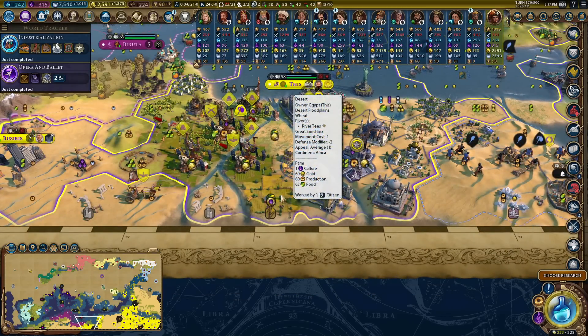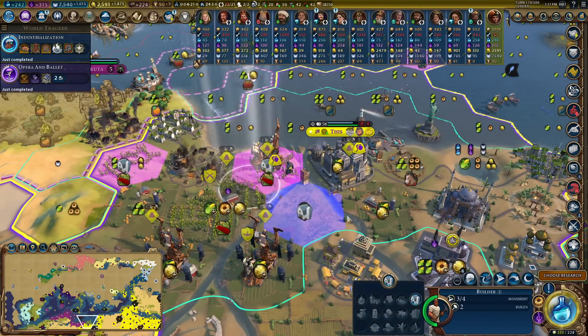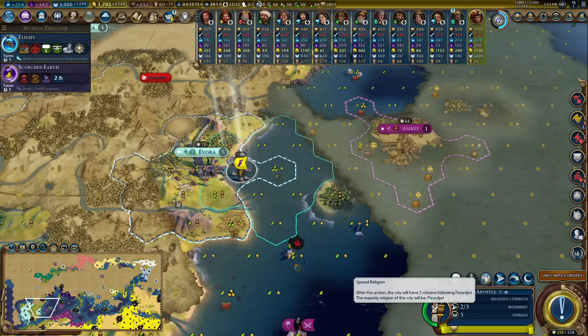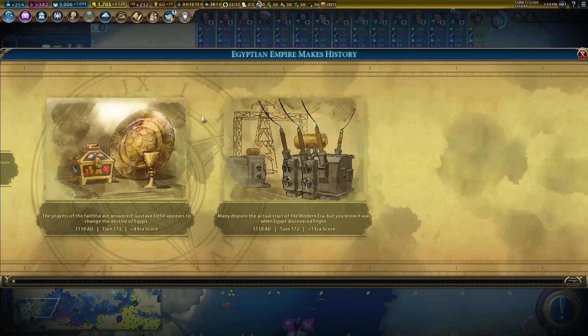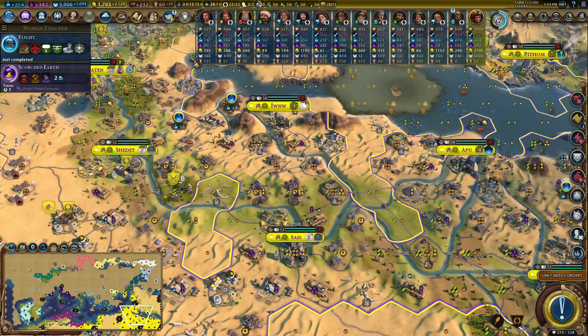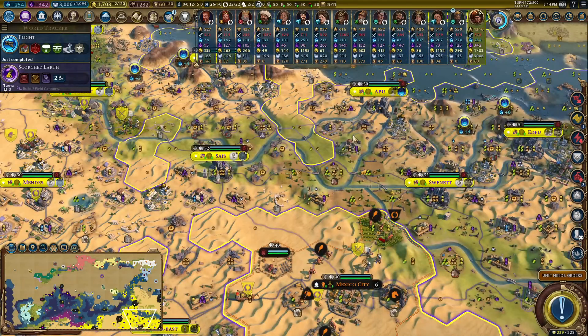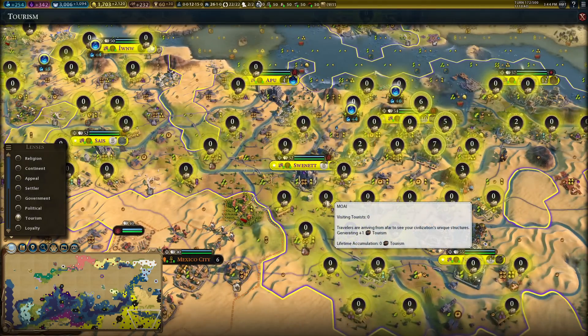Do you think we can settle just for a little bit with tiles of 60 gold, 60 production, 63 food? Yeah, I think we're going to have to just calm down a little bit. Some people aren't going to like me spreading my religion, but take grievances - it's fine. That is Flight by the way. So we are now going to start getting tourism from all of our improvements.